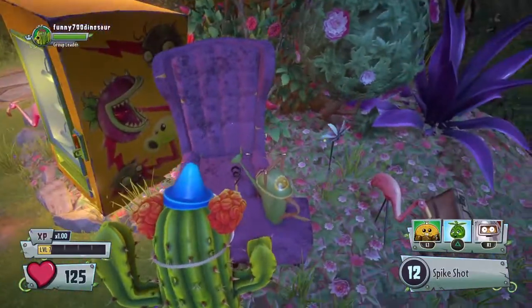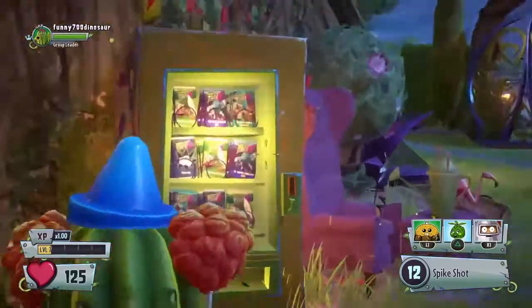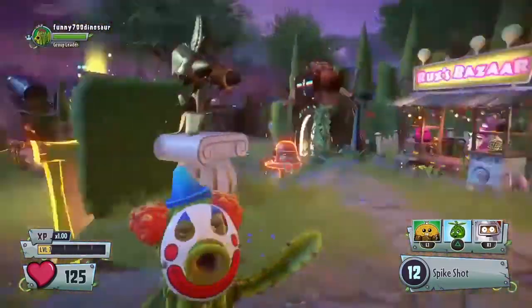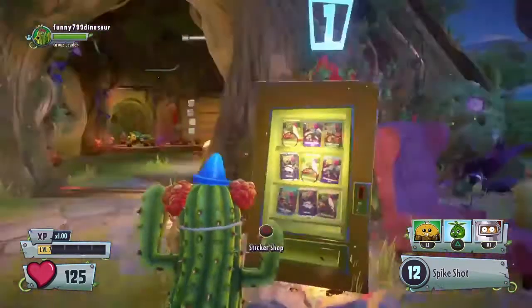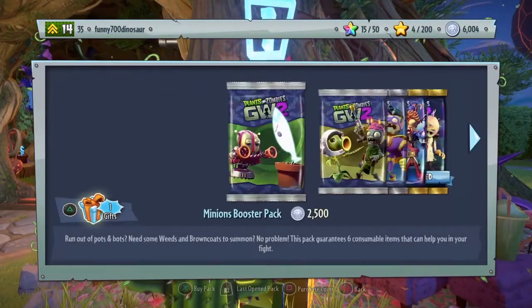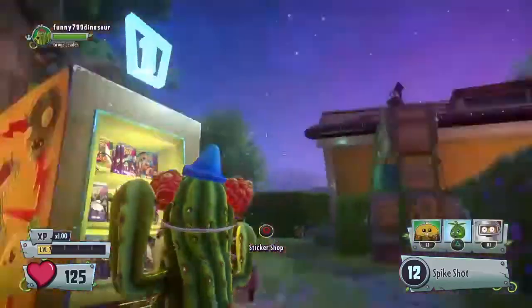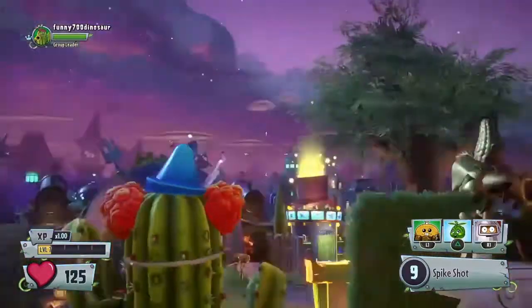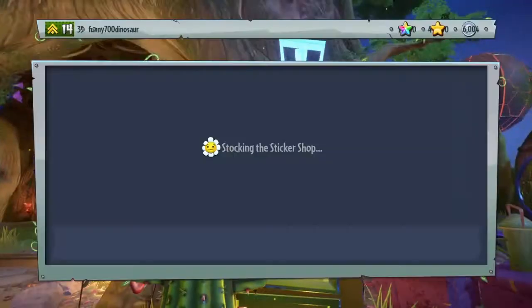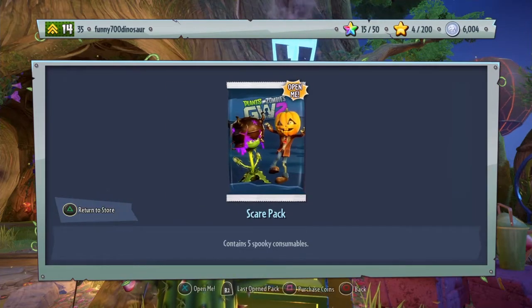Welcome to another video. Today we're doing the Halloween special. I got my clown cactus because he's a clown obviously. We have one gift from Rux — actually it's from the bat, so you can go find the bat over there. We're gonna open this, let's see what we get.